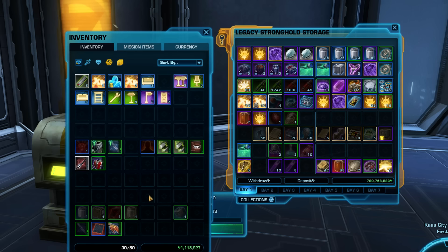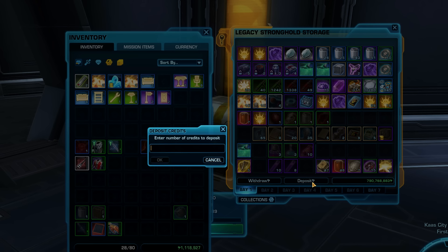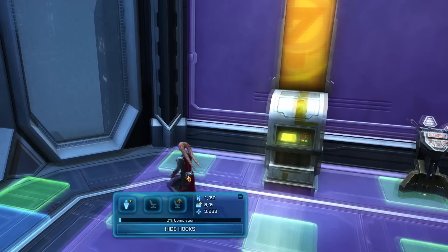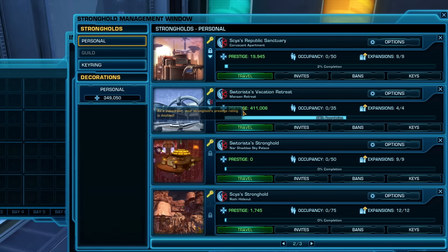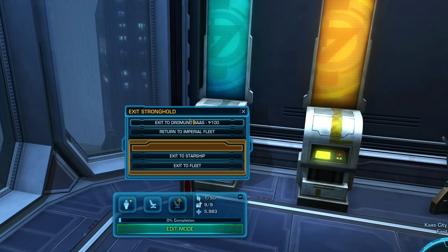Tips 99–101: If you're free-to-play and getting close to the 1 million credit limit, dump credits into your legacy bank to prevent them going into escrow — though you can still only withdraw up to a million at a time. Subscribers also get a green personal cargo hold for bound items like cool-looking armor. Once you own a stronghold, you can travel to it from almost anywhere using the Strongholds panel — useful for dropping off items or checking mail. Non-subscribers are returned to the planet's spaceport, while subscribers are returned to their exact spot.